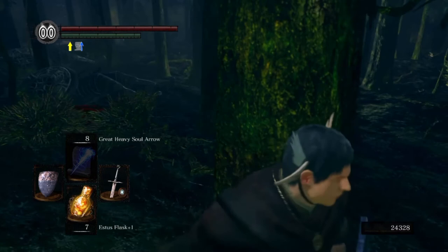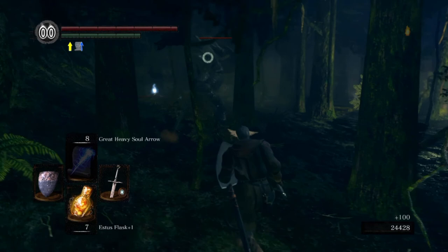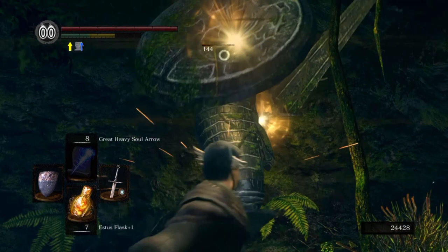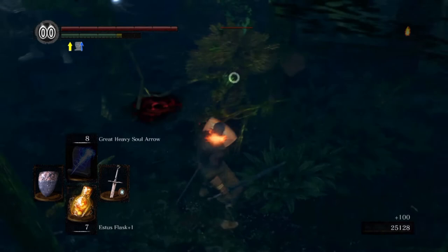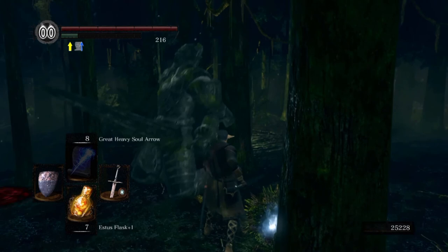If you get close, the guardians will wake up, so better deal with the tree enemies first. They have a very annoying attack — they use a miracle that reduces your movement speed so you can only walk, not run. I think they're quite resistant to magic, that's why I'm dealing so little damage, but they don't have very high HP. Okay, one is dealt with. I got greedy — that was the miracle I was telling you about.